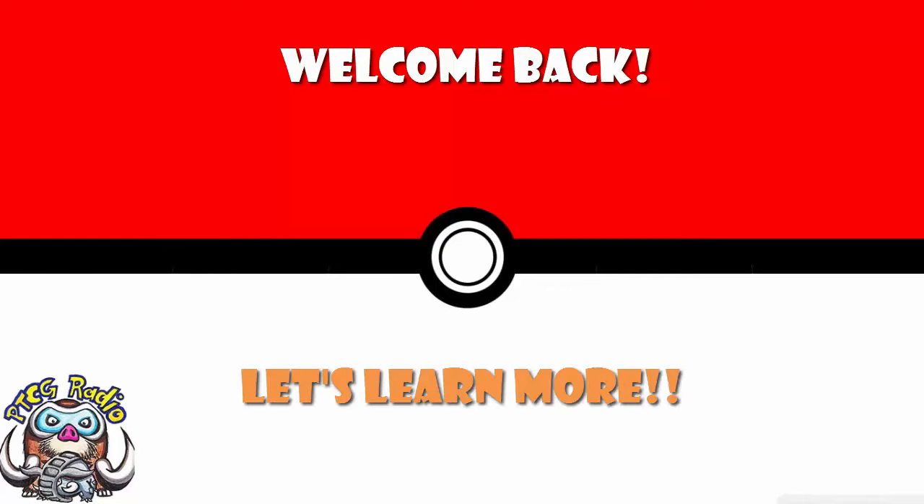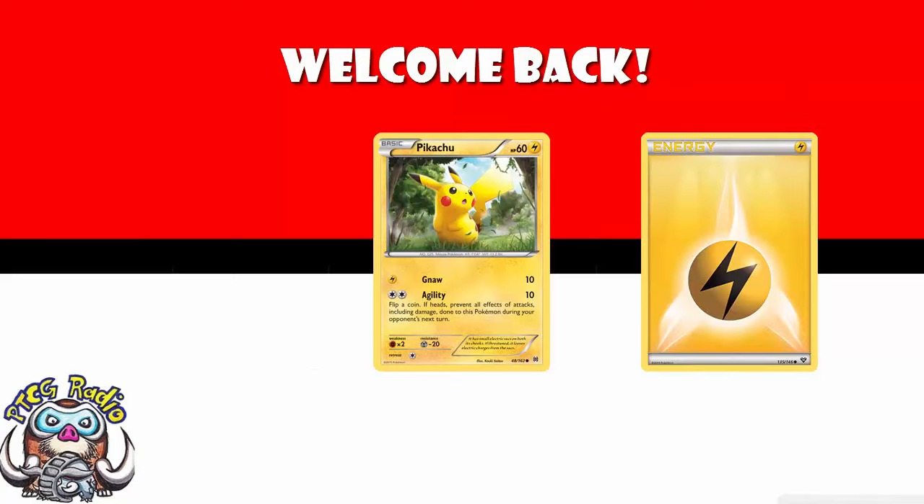In the last video, we looked at what Pokemon cards were. We looked at the general thing whereby you have a basic Pokemon, you attach energy, you do attacks, you try and do enough attacks to add up to greater than or equal to the HP of the opposing active Pokemon — bench Pokemon, evolving, etc. Go back and watch that if you haven't; there is a link in the description. Here, we are knocking things up a notch, and we're looking at things which can give you an edge in the game rather than just attaching energy and attacking.